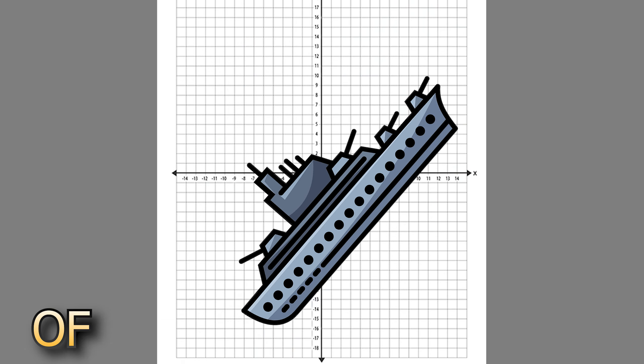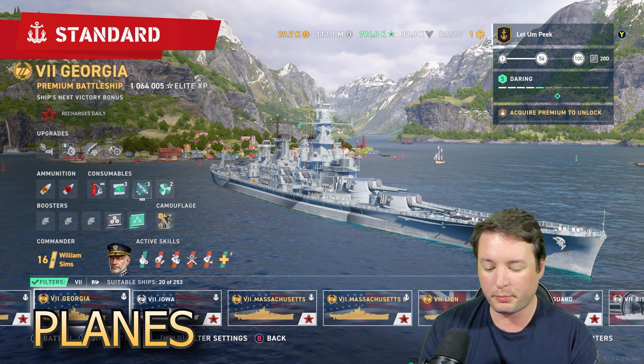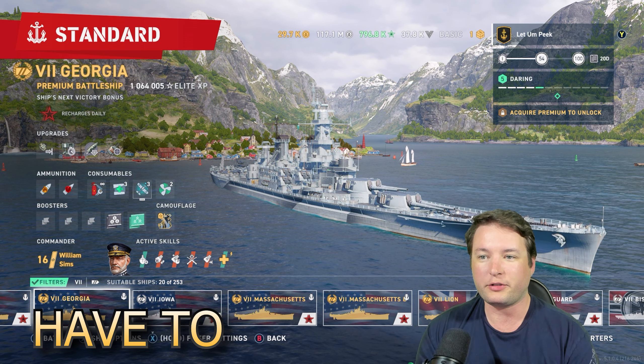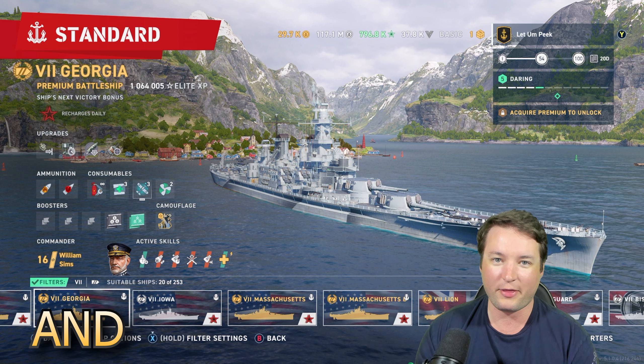There's two types of dodging. There's left and right, obviously with the rudder, and there's acceleration and stopping. So basically we have two planes here. A lot of people put them together, but sometimes you don't have to. Sometimes whenever you put them together and you do it multiple times, whoever's shooting at you will correct for that and aim for that.